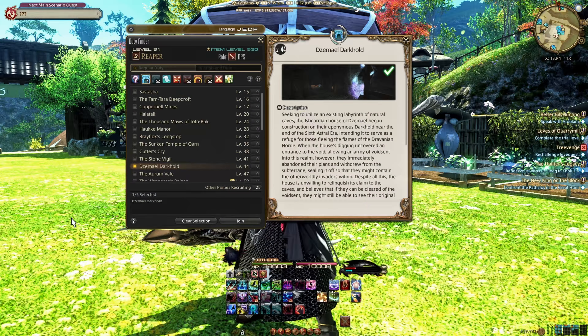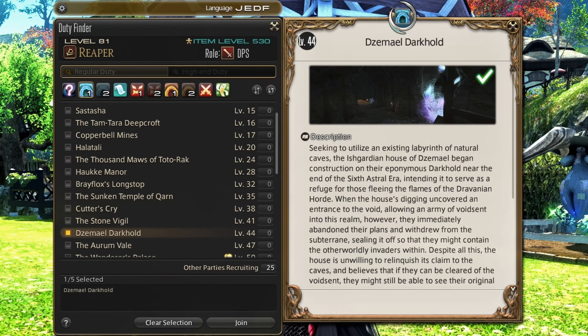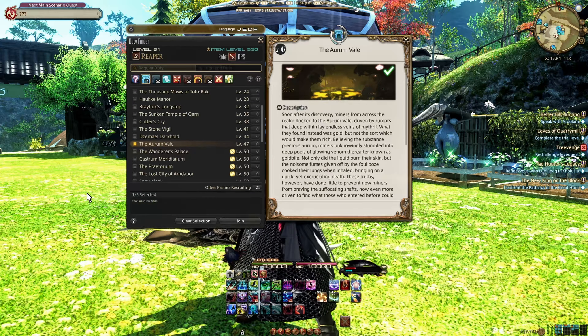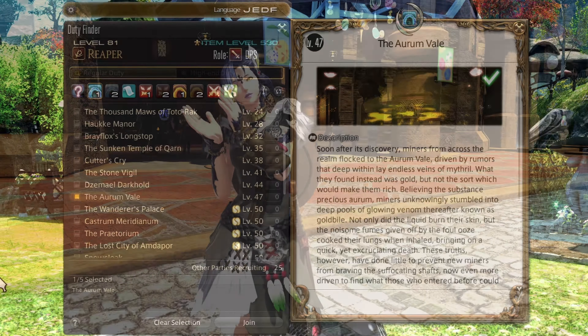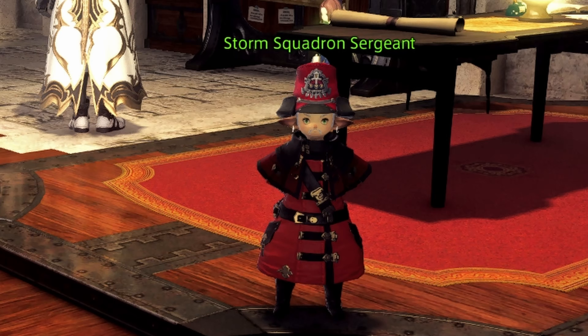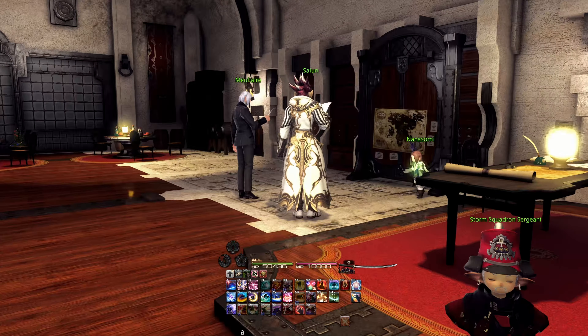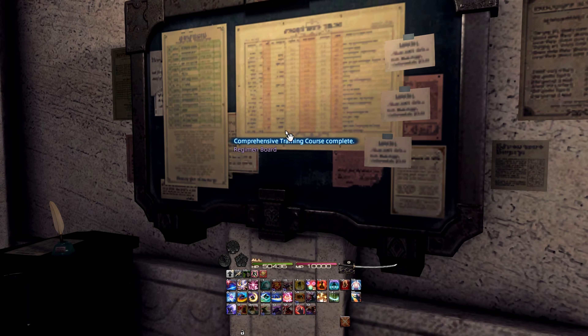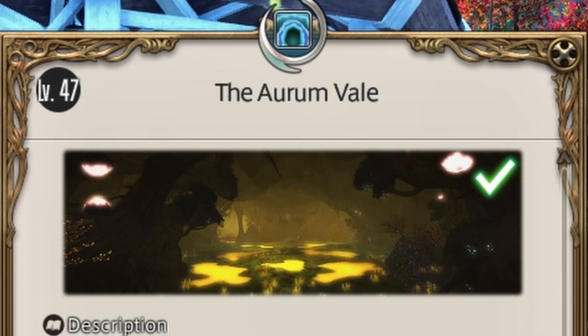Level 44 will also unlock the quest Fort of Fear that unlocks the Dzemael Darkhold dungeon, followed by the Aurum Vale dungeon at level 47, a dungeon you'll learn to hate with a smile. At level 47, you'll also unlock Adventurer Squadrons. These are NPCs under your command that you can send on missions and even help clear the A Realm Reborn dungeons with, if you in fact hate people or Aurum Vale.